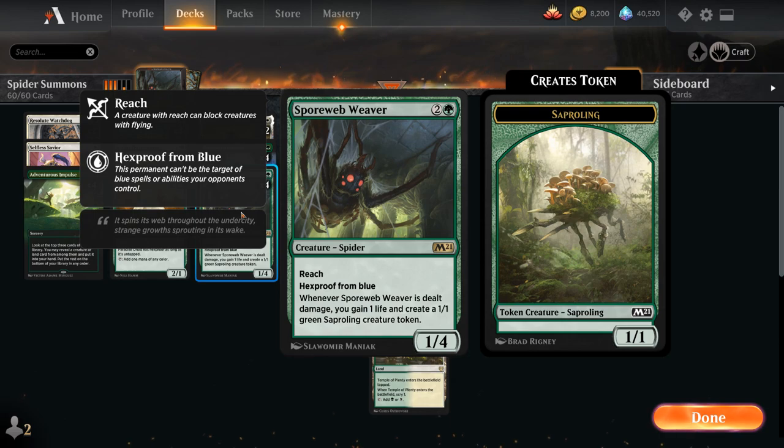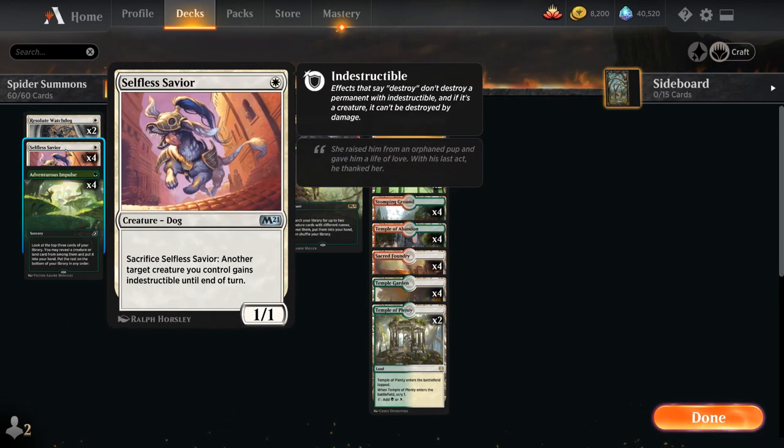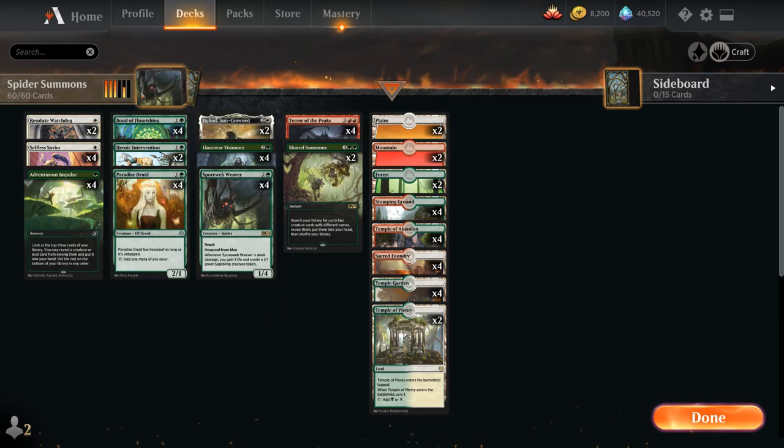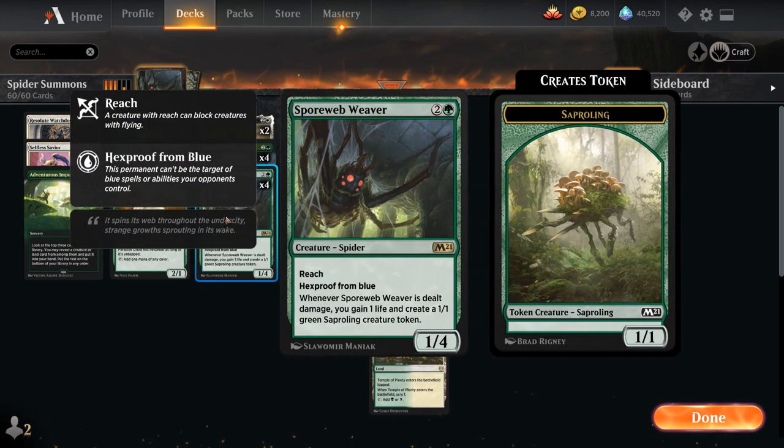That's where we need the third combo piece: a way to give the Weaver indestructible. We've got two copies of Resolute Watchdog, four copies of Selfless Savior, and two copies of Heroic Intervention, which can all make our Spider indestructible. That means we can deal as much damage to it as we want and make as many Saproling tokens as we want — essentially making infinite 1/1 tokens while also gaining infinite life.